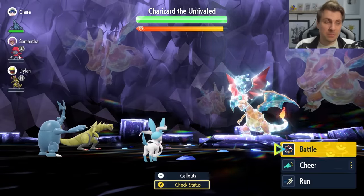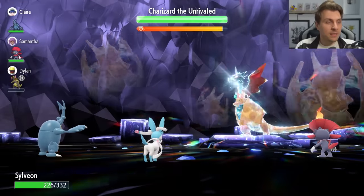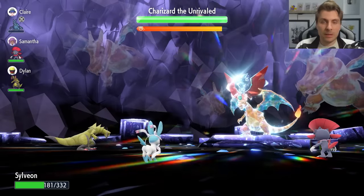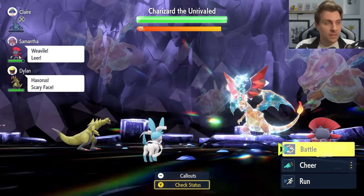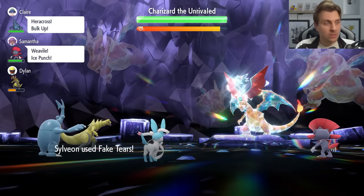Very RNG heavy this raid because it's got very low accuracy moves. Most of the time they do hit, but sometimes you get away with it and they miss. Next turn, we're going to go for a Fake Tears. The idea here is to get the Charizard's Special Defense down to minus 6 before the shield goes up, because as soon as the shield goes up, Fake Tears isn't going to be used. We know that Charizard only nullifies its stats on its side of the field once in this raid, and it's already done that.